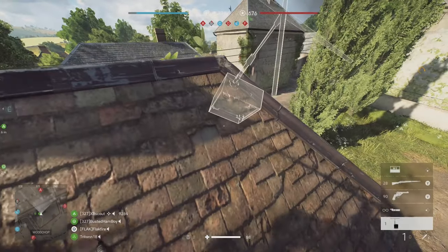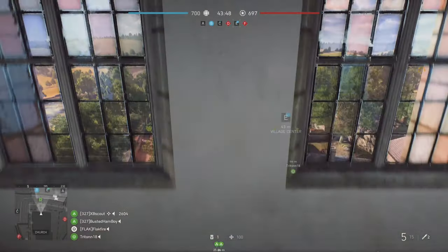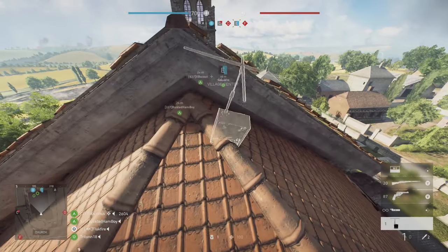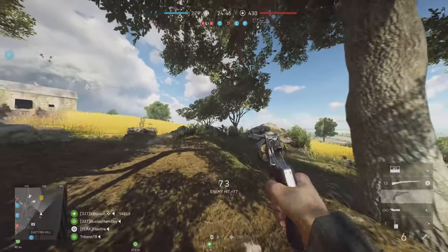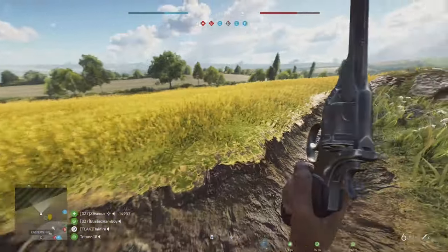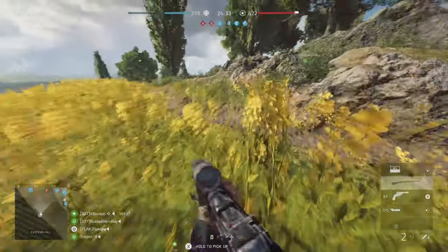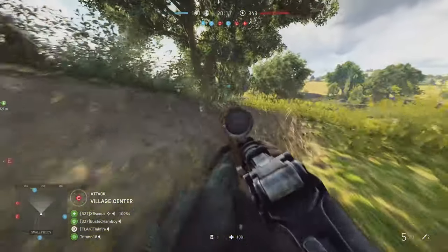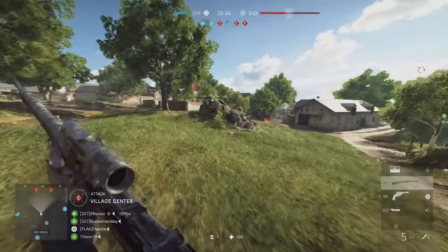On Arras, you can stash spawn beacons in any number of locations. Among my favorites is the back of the church at E. This location is a little out of the way and gives you great routes to E, F, and D. Meanwhile on F, you'll find a nice spot in the fields to the northeast. This location breaks the line of sight to the objective and is generally far enough away from the capture zone to go unnoticed. Lastly, hiding a spawn beacon in the hedgerows near A also gives you choices on which objective to attack — A, B, and E are all viable options here.